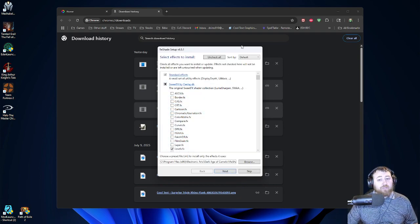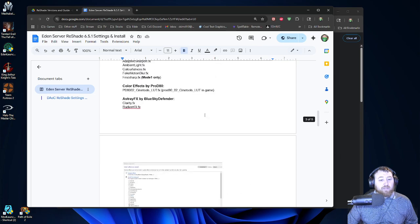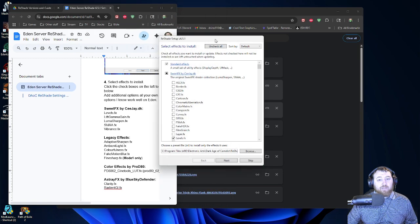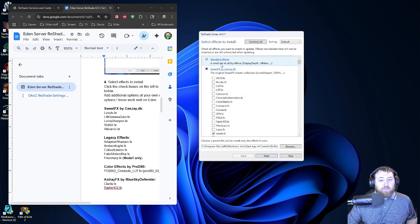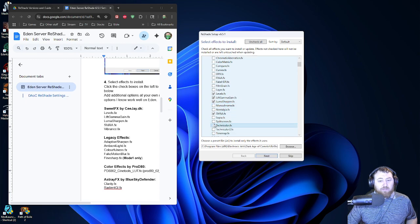This is the screen you'll get if you don't have Reshade already installed. Once we get to this screen, there'll be a list of things to click on, which I have in my guide. The first thing we'll do is go to SweetFX by CJ. Scroll down here and select: Levels, Lift Gamma Gain, Luma Sharpen, SMA, and Vibrance.